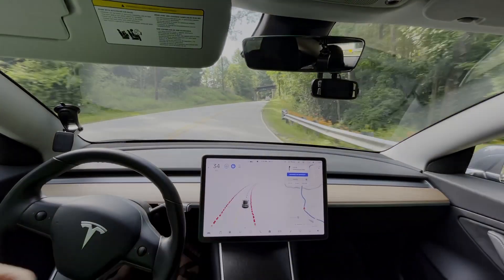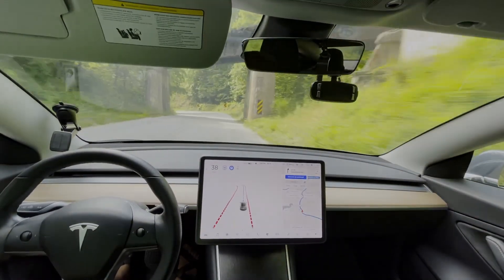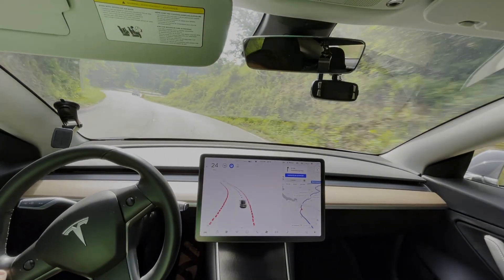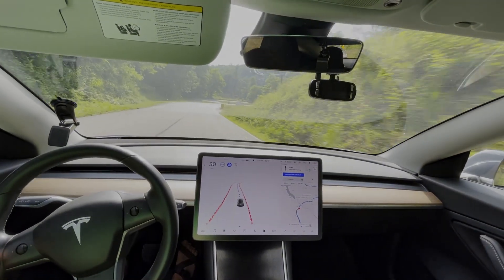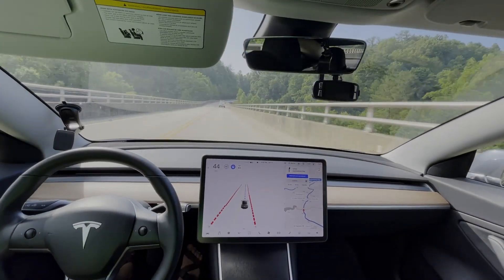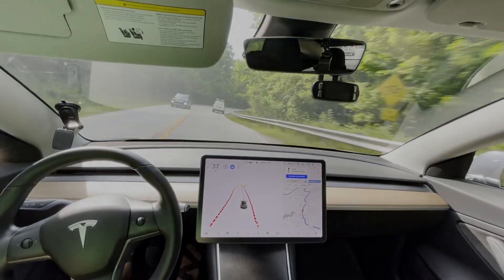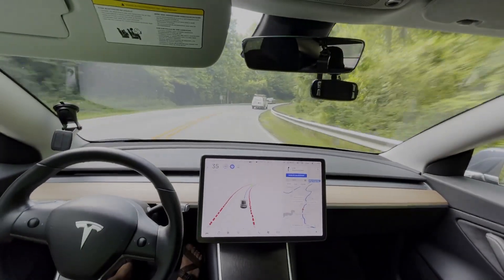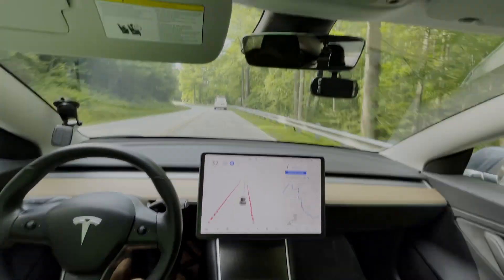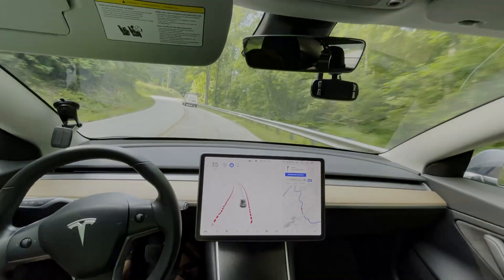It turned the blinker on again because, based on navigation, I think it's when another road connects to it — navigation will make it think it's having to turn onto that road when it's really just a continuous straight. This van will keep us at a more reasonable speed instead of going up to 45 and back down to 30.